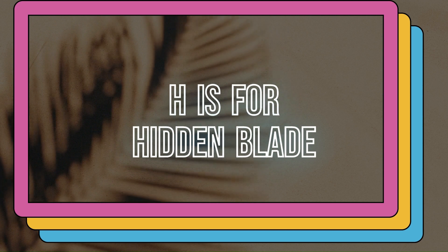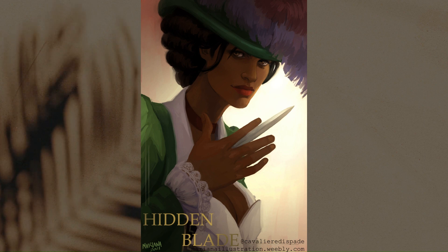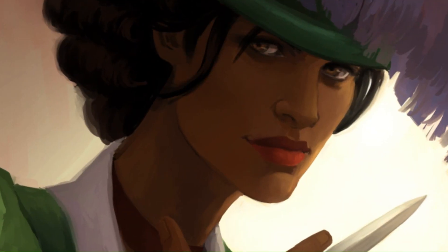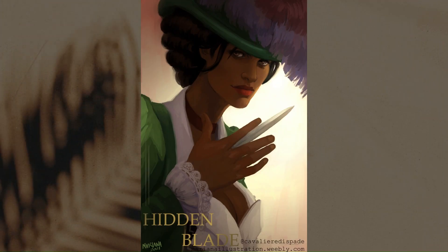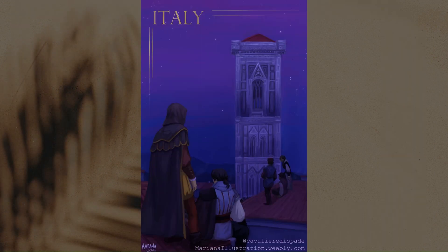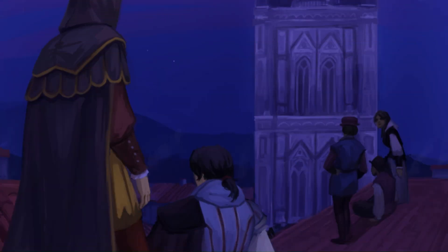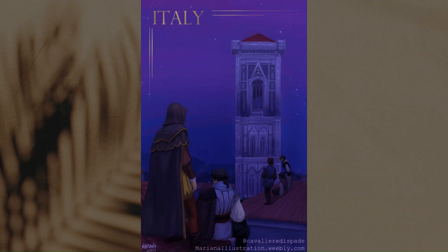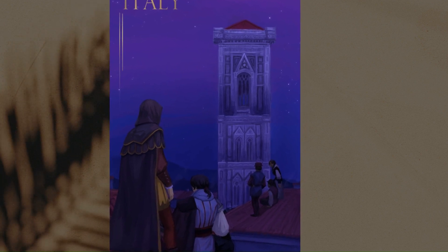H is for Hidden Blade. I drew Aveline with her lady outfit. She is definitely one of my favorite main characters, and it was a fun game for the PS Vita — I really loved the PS Vita. I is for Italy. I tried a different approach and chose to focus on the landscape. The main characters are on the roof, and you can tell it's still a fan art piece for the game as opposed to a painting of Florence. I added the night sky and stars — I felt it made it prettier.